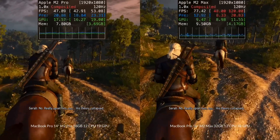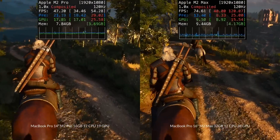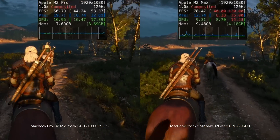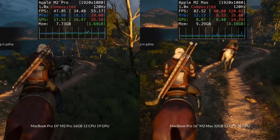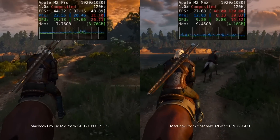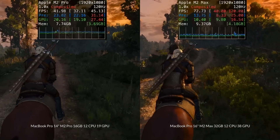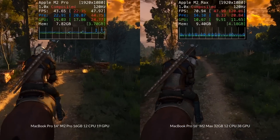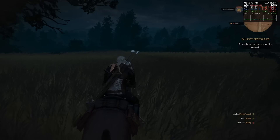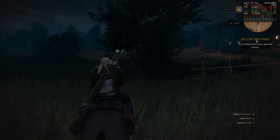Next up is the highly requested Witcher 3. There is no actual macOS port for this game — this is actually the Windows game being run through a translation layer called Crossover. Crossover makes use of something called Wine, which translates Windows graphics API calls into macOS compatible graphics API calls. The Witcher 3 is still an x86 64-bit application, and so it has to make use of Rosetta 2 in order to work on the M1 or M2 chip. It also makes use of a couple of extra translation layers, including DXVK, which translates DirectX to Vulkan, and MoltenVK, which translates Vulkan into Metal.